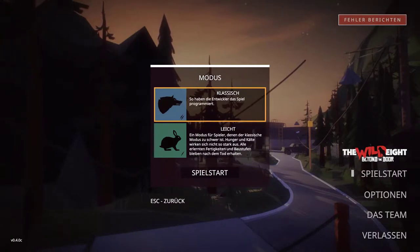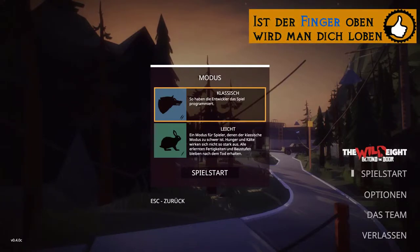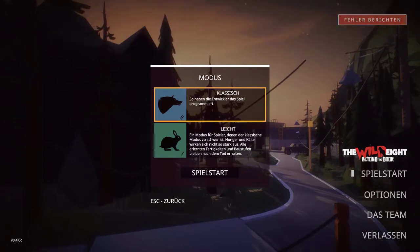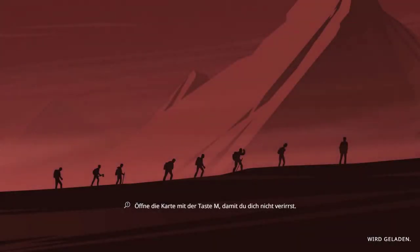Ich weiß, dass es Skillpunkte gibt, ein Craftingmenü. Beim leichten Modus haben wir alle erlernten Fähigkeiten und Baustufen, die nach dem Tod erhalten bleiben. Bei dem anderen wird alles gelöscht und man fängt wieder von vorne an, wo man gestartet hat. Deswegen würde ich sagen, wir spielen das kleine Häschen zum Anfang – und natürlich werden wir vielleicht mal mit was anderem starten.